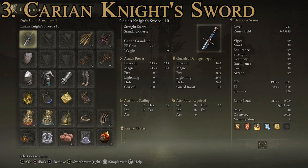The Carian Knight Sword has a max attack power of 879, and we're maxed up to plus 10. It has an average guarded damage negation of 32.8, which is pretty good for a straight sword, especially since most of the time you'll be pairing one of these with a shield.